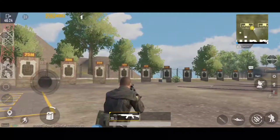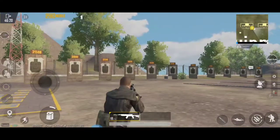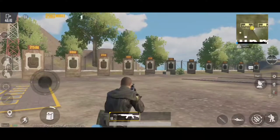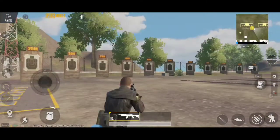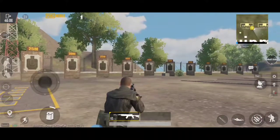For normal shooting, it will be like this. You have to click the fire button every time you shoot — click, click, click, click, click. So if you want it to be continuous fire, you have to set it.